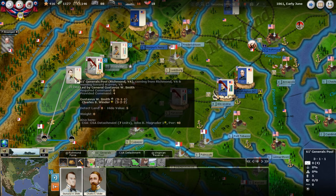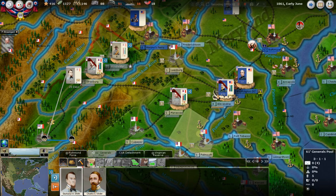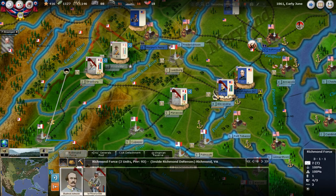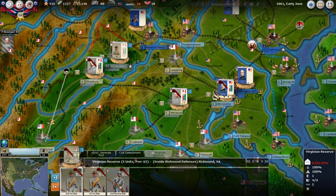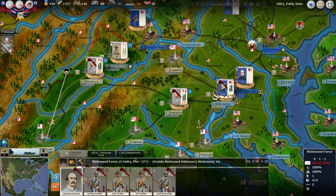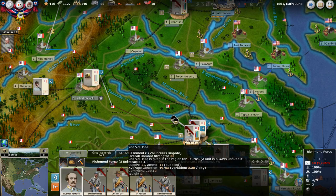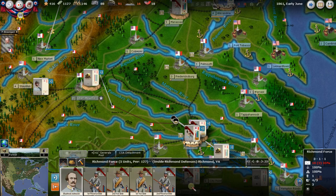Richmond is building up here. We've also got this Richmond force with other reserves. Bushrod Johnson must have failed his activation because it says fixed for one more turn. Let's take this Virginia Reserve and merge it — not because I care about tracking Bushrod Johnson specifically, but just to keep the fewest index cards possible. We've given him a bigger penalty by merging, so it's not even the smart thing tactically, just organization.